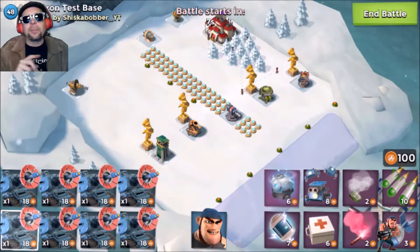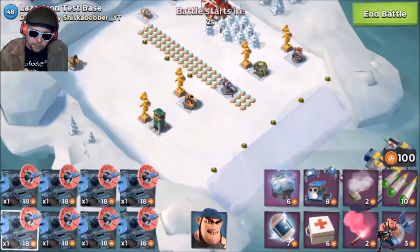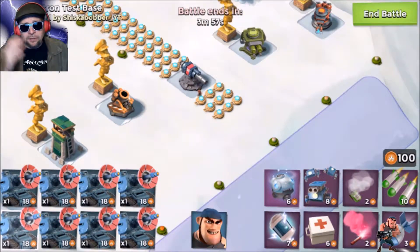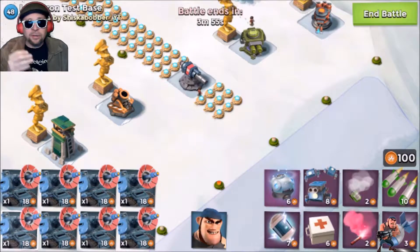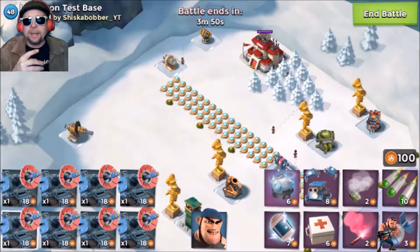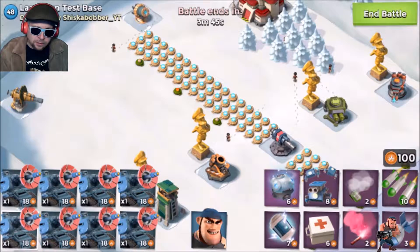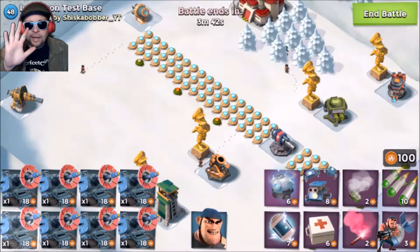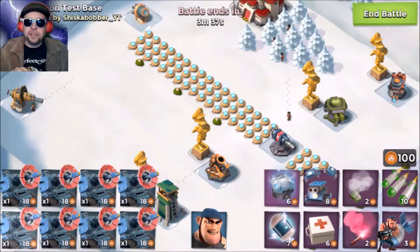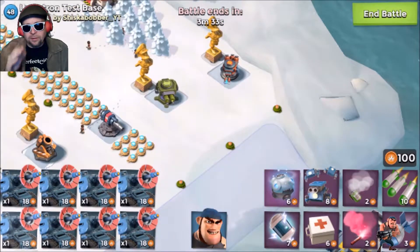The flamethrower has the shortest range, then the machine gun, then the cannon, and both the mortar and sniper tower have the exact same range. We've also set up a test in front of the cannon with shock mines to demonstrate that the laser does not hit targets in front of the target. There are also shock mines behind the cannon to measure exactly how far the laser goes - normal landmines to the side each mark five shock mines to help us count.